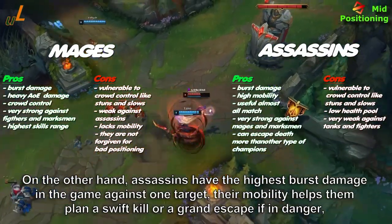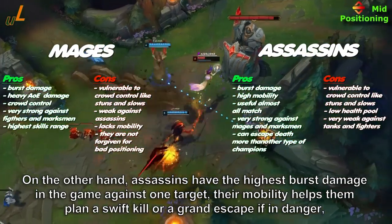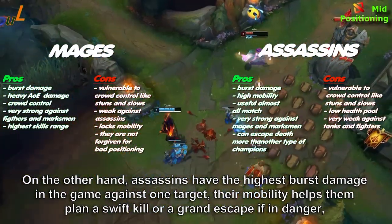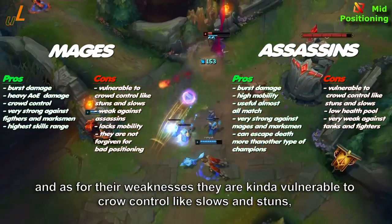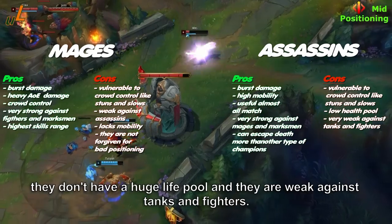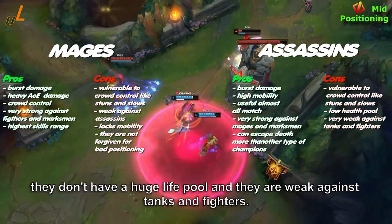Assassins, on the other hand, have the highest burst damage in the game against a single target, and their mobility helps them plan a swift kill or a quick escape if in danger. As for weaknesses, they are vulnerable to crowd control like slows and stuns, they don't have a large life pool, and they are weak against tanks and fighters.